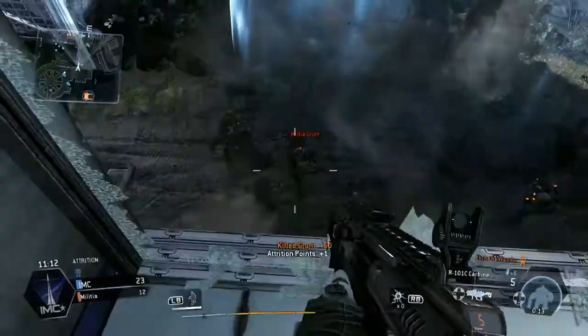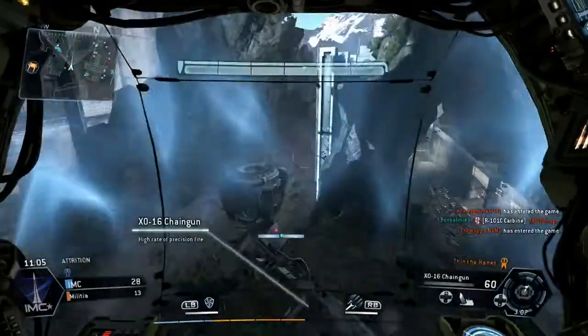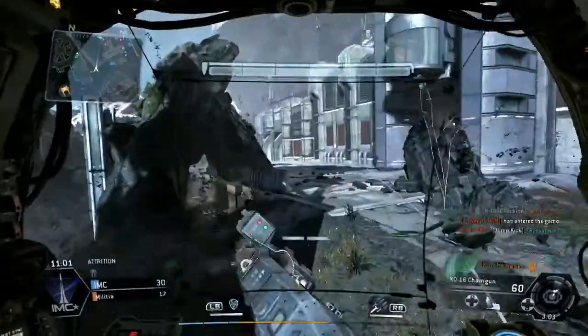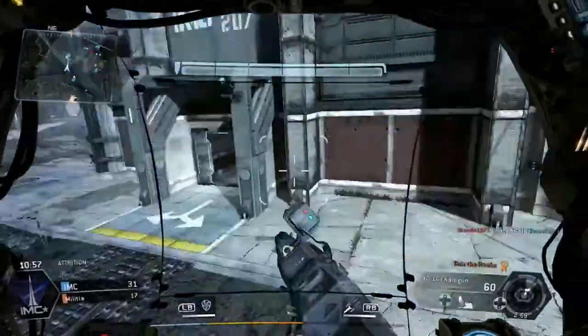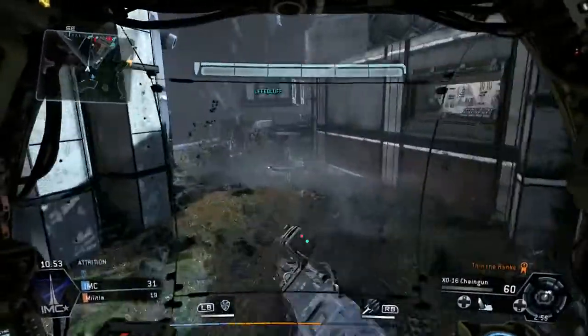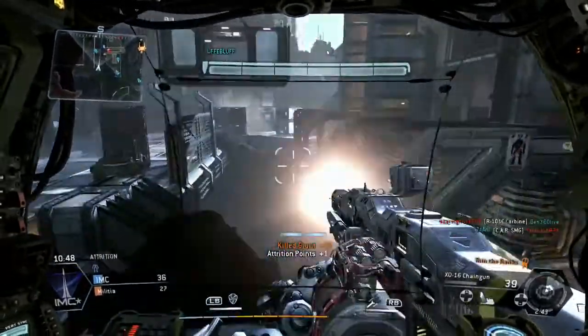Take out that grunt — thought it was human for a second. I've already got my titan now. That has got to be one of the fastest titan falls you've ever seen without the use of any burn cards. You can see I'm one nil up, 14 minion kills straight away to start with — hence why we've got the lead, all because of me on this one, playing solo, not with any parties.